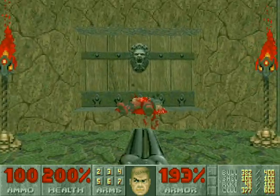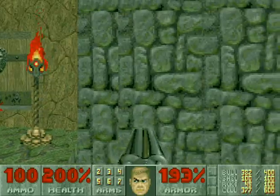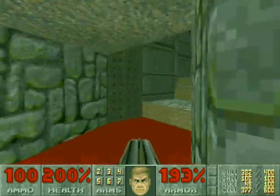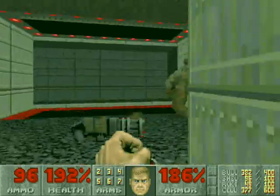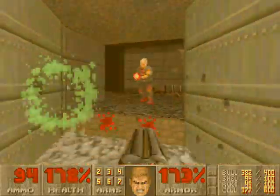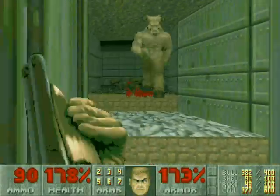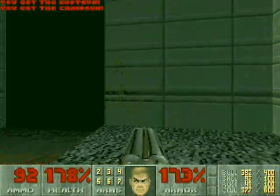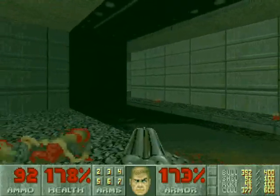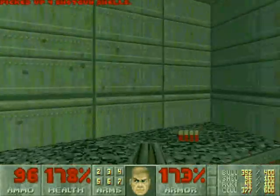Face the door, and then drop into the pit on the right side of the door and go through here. This area can be pretty dangerous — you are in a cramped space with a Hell Knight. Be careful of this area. You have to shoot the wall right here to open it up.